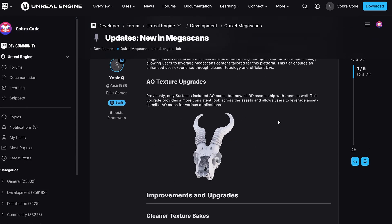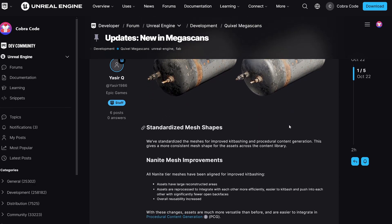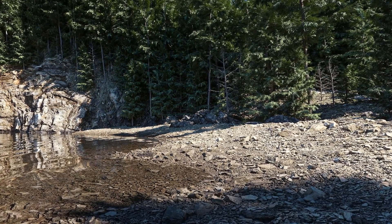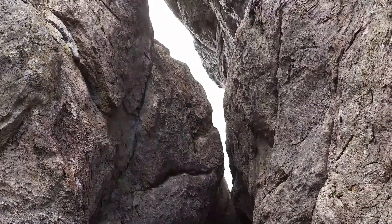Staying on the topic of Megascans, the library has been updated and now features improved quality tiers, upgraded textures, and much more. Quixel will continue to release a few more asset packs for free over the next year, so make sure to keep an eye out for them.